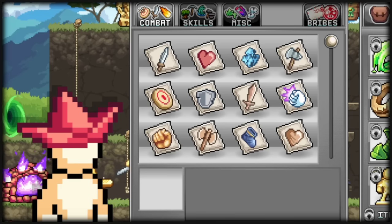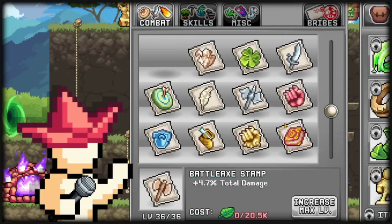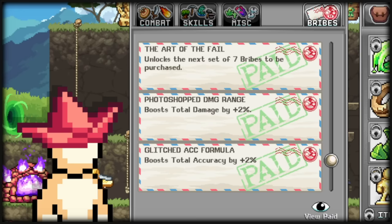Cribs and stamps are a huge way to scale a fair amount of damage, and we'll be investing into this very late game. Some examples would be Sword, Longsword, and Scimitar stamps, which give base damage, and Tomahawk, Battleaxe, and Polearm, which give damage percent. There are a couple more stamps, so definitely hunt stamps down for maximum early gains. One bribe to hunt down would be Photoshop Damage Range, which gives you 2% total damage.